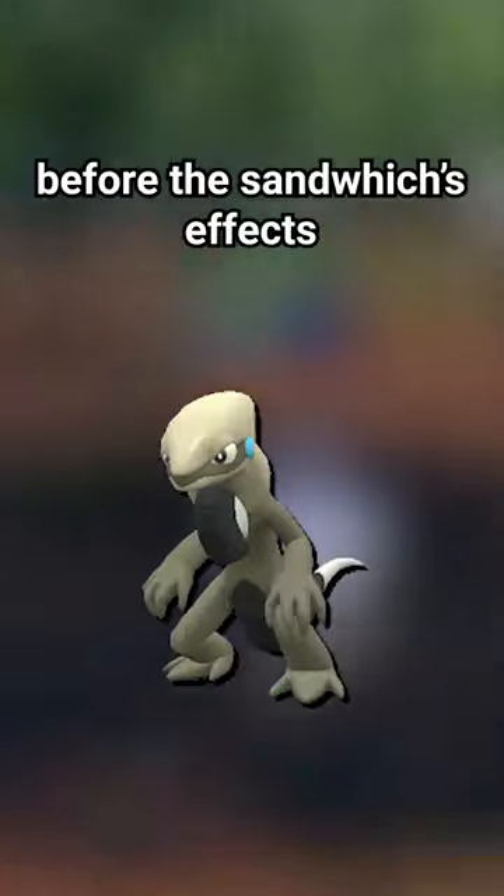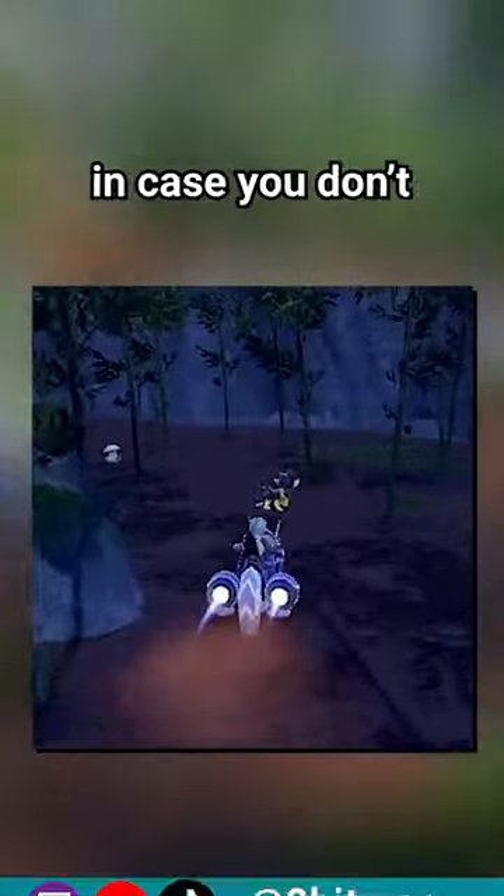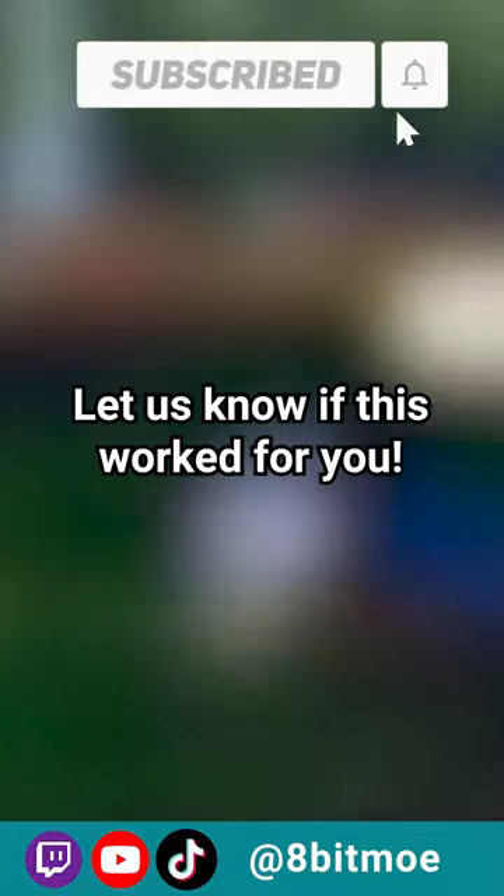You have a total of 30 minutes before the sandwich's effects wear off. And since the sandwiches require Urban Mysticas, you can save right before creating the sandwich in case you don't get a shiny and redo the process while preserving the items. Let us know if this worked for you.